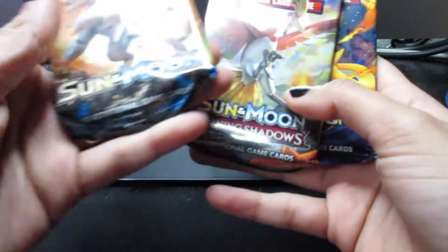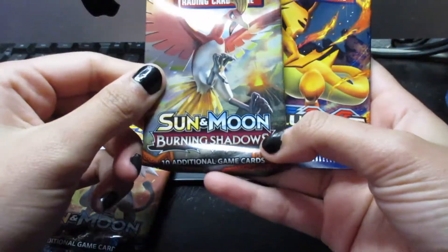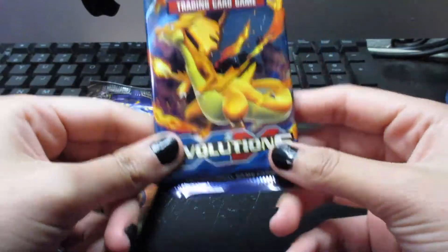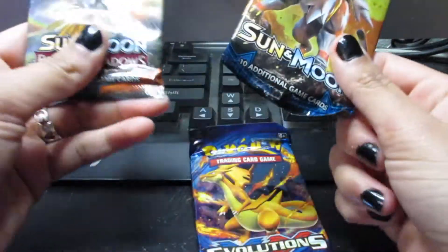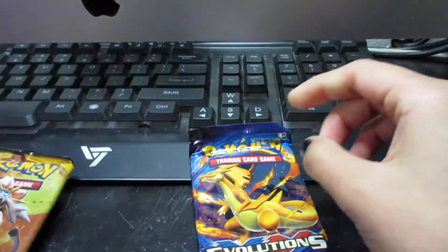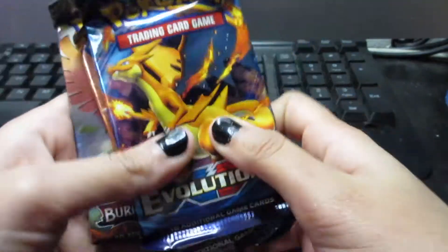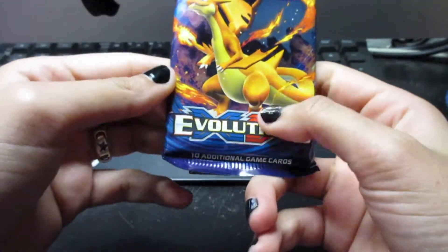So we got a Sun and Moon base set pack, a Sun and Moon Burning Shadows, and XY Evolutions! These are older sets that I know of, so I'm like, hey! We're gonna start from oldest to newest. We got that Mega Charizard Y.